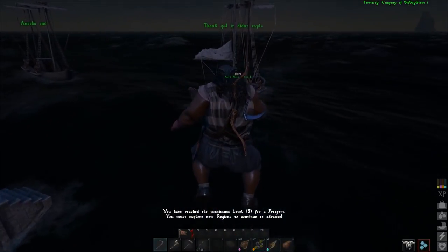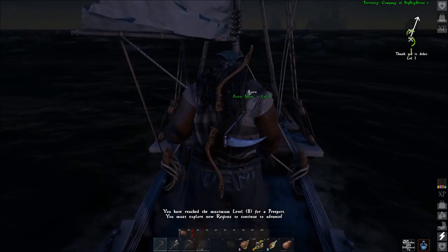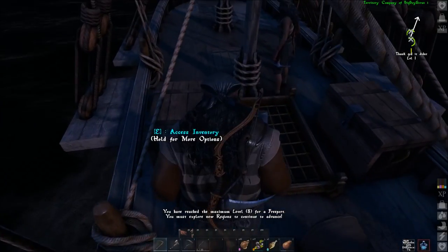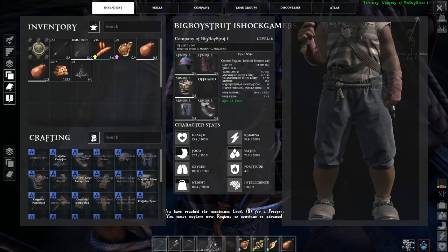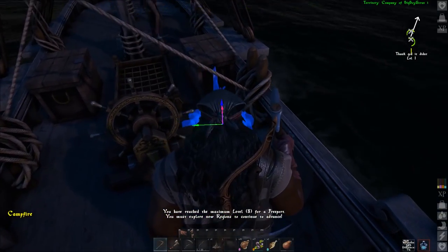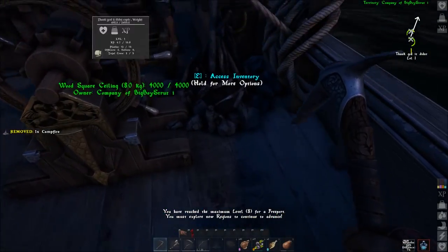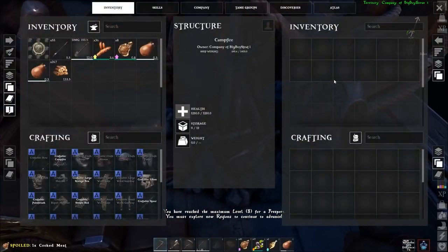What's up everyone? Welcome back to another Atlas Gamers guide where I'm going to show you how not to mess up like I did. Luckily, this was just a sloop — it took me less than an hour to rebuild two more. But if this had been any of the larger, more material-intensive ships like a brigantine or a galleon, this could have been really bad. So let's get learning so you don't have to waste any of your precious time nuking your own ships in Atlas.